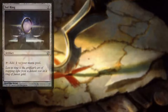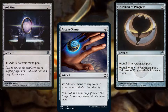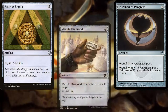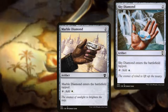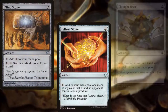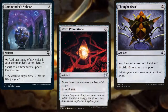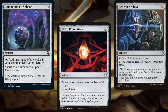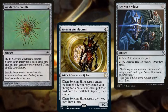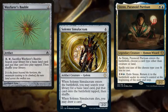For mana rocks, we're running Sol Ring, Arcane Signet, Talisman of Progress, Azorius Signet, Marble Diamond, Sky Diamond, Mind Stone, Fellwar Stone, Thought Vessel, Commander's Sphere, Worn Powerstone, and Hedron Archive. Wayfarer's Bauble and Solemn Simulacrum for land ramp, and Scepter of Eternal Glory for additional cost reduction.